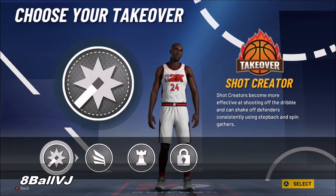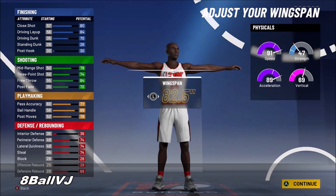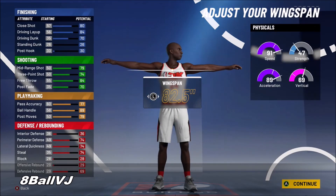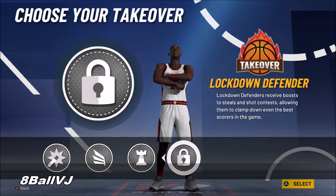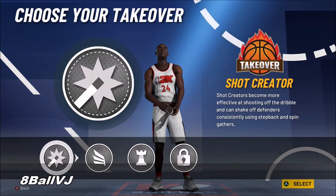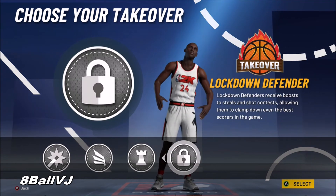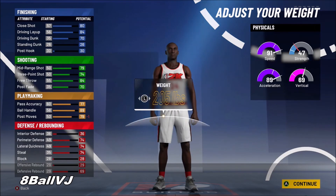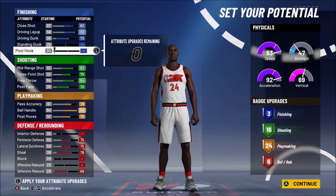I recommend picking the Lock takeover because defense is probably your lowest stat, and that takeover boosts all your defensive attributes by plus 10, so you'll be able to really move around the court. Shot Creating is okay but not really a great takeover. A Slashing takeover wouldn't make sense because this build doesn't get contact dunks — there's no point in a Slashing takeover without contact dunks. So I recommend either Playmaking or Defending as your takeover.